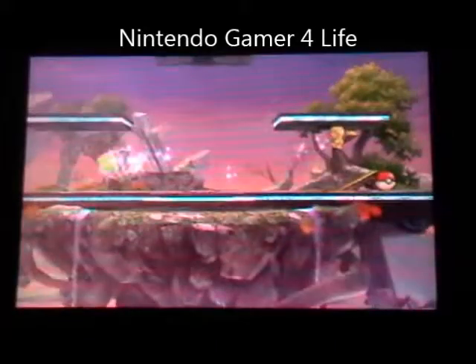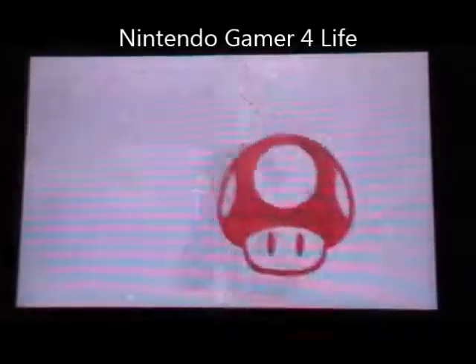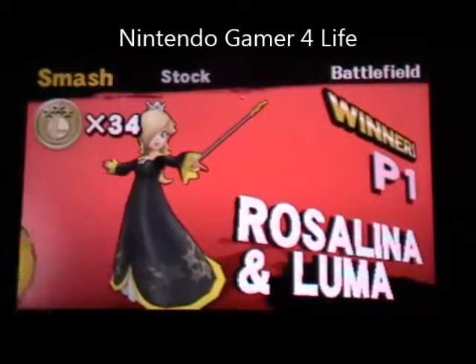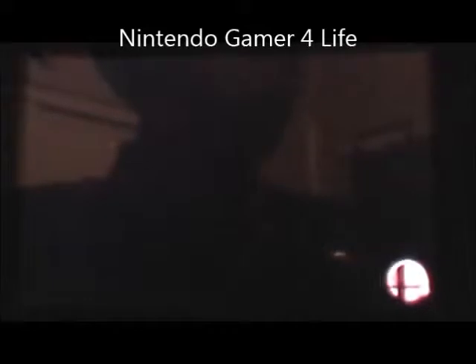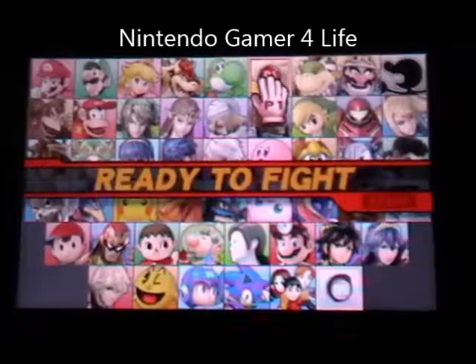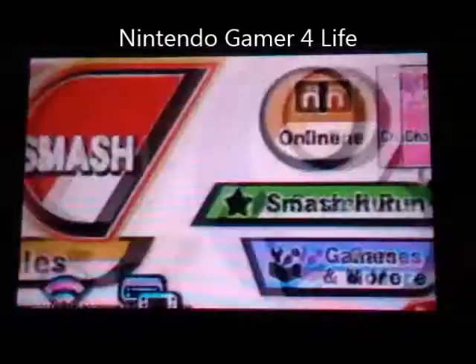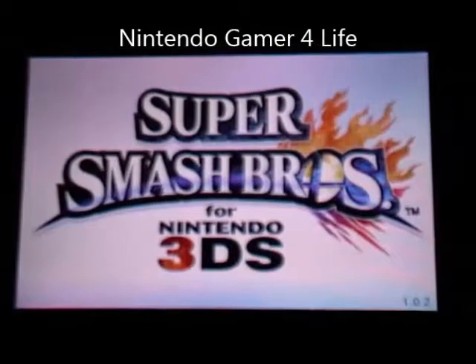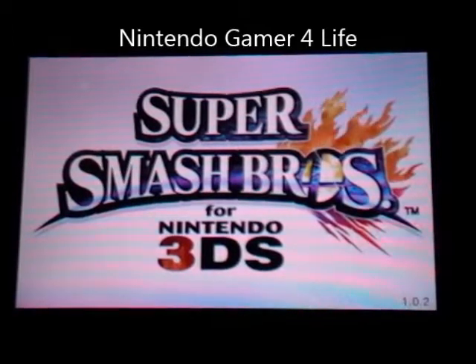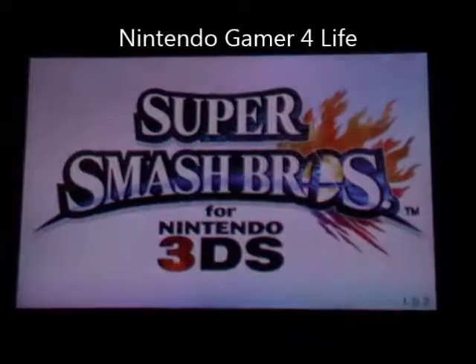And that's the game! Rosalina and Luma — a pretty cheap character but overall really good if you know how to use them. It definitely takes skill to master them, but if you can, you will dominate everyone. It's really easy to take on three people at the same time because you basically have two people playing for you. I will see you in the next episode where we take on another new character. In the meantime, hit that subscribe button if you want to see more, also hit the like button — it helps me out tremendously. See you next time!